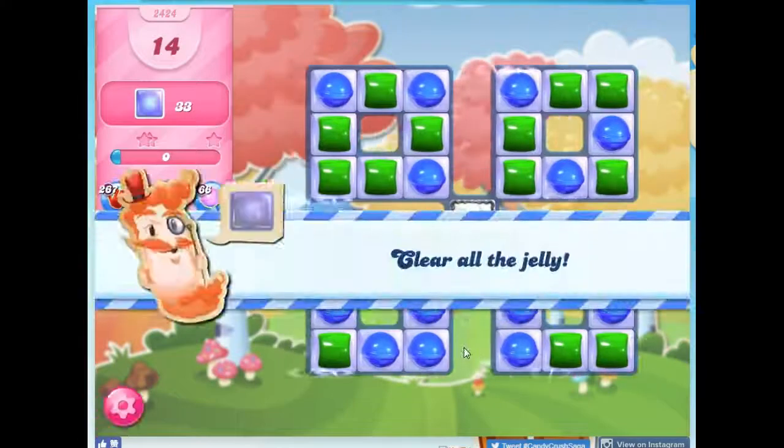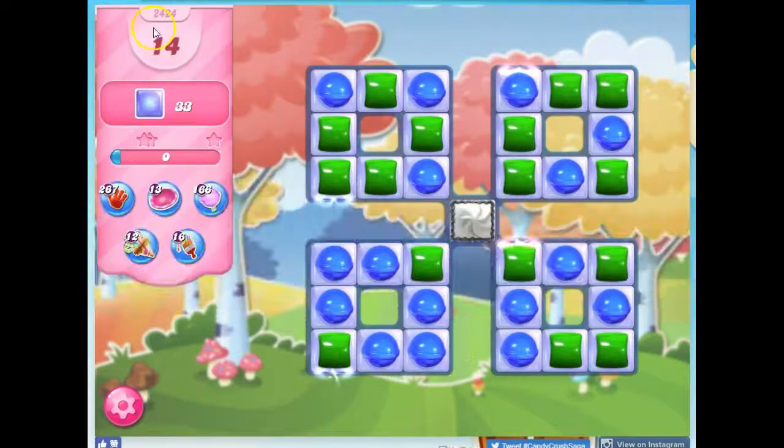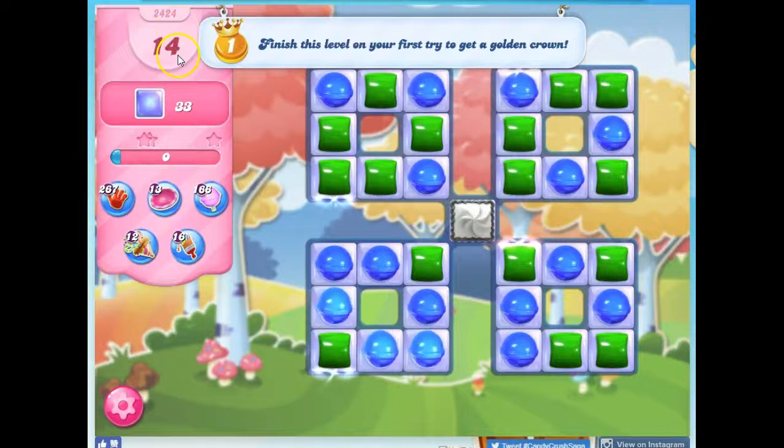Hi friends, this is Susie, your Candy Crush Guru, here to help you solve the puzzle of level 24-24, where we have 14 moves to clear out 33 Jolly.